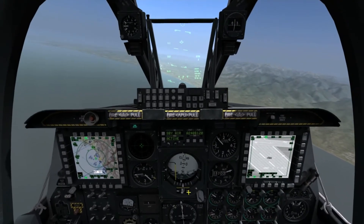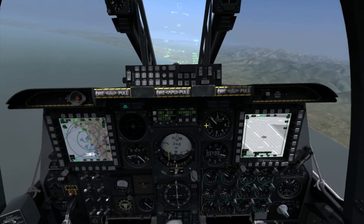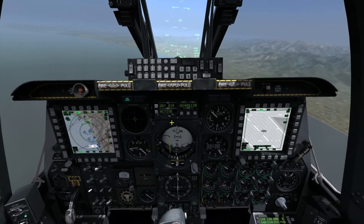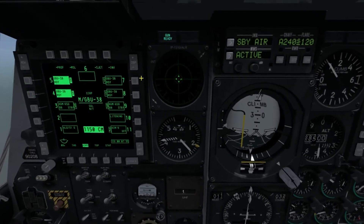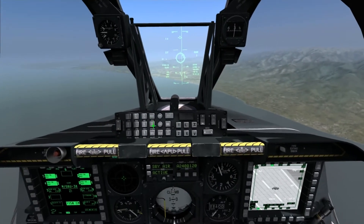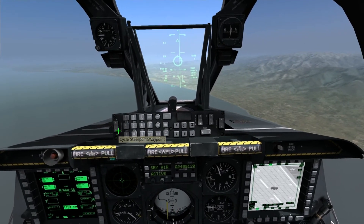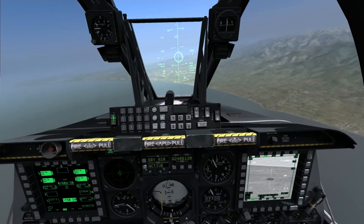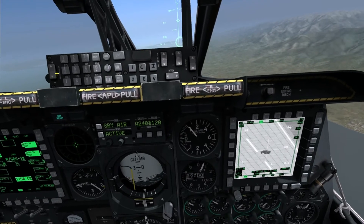The difference with the bombs is you have to engage them in distance order, so we'll be engaging in a rather silly order because I've marked them in a silly way. So we'll be going to the third mark point, then the first mark point, then the second mark point. Now we need to switch over to the GBUs, and we'll slave all sensors to the mark points so we can see which one we've got selected. We'll just have a look at the distance — that's 9.4, 9.1, 8.8.